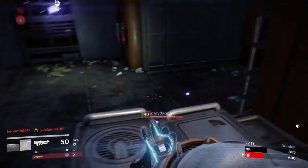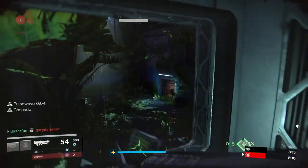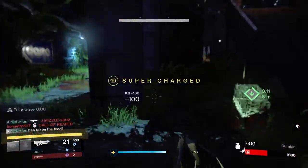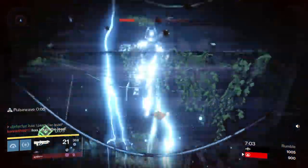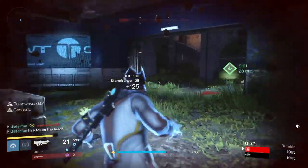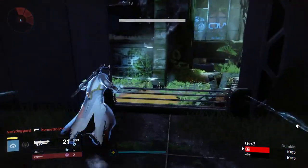It doesn't even have to be a headshot, I believe. Back in the day, if you had Weapons of Light, you could actually get a one-shot kill with that Luck in the Chamber round, which sounds pretty insane. Especially in Trials of Osiris on this week's map Frontier — I know a lot of people have been running Bubble Titan. I've run into like six or seven Bubble Titans this week, but it's been pretty damn good, and I have gone flawless about three or four times this week.